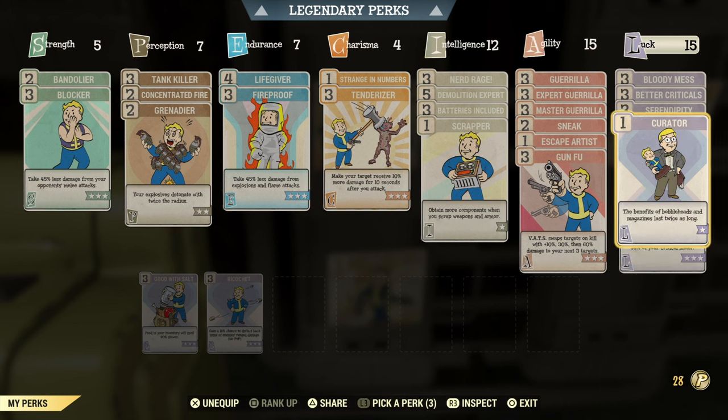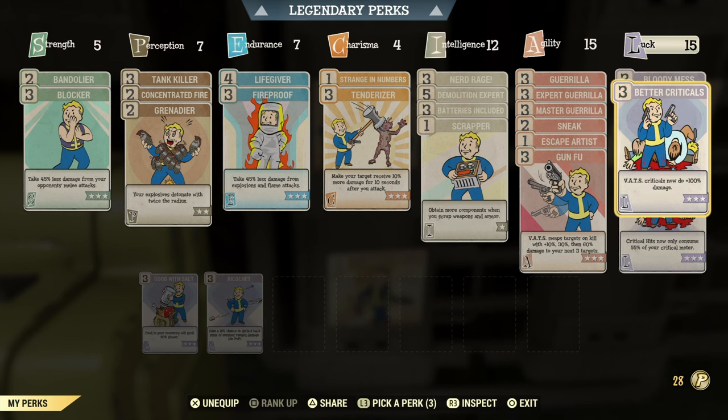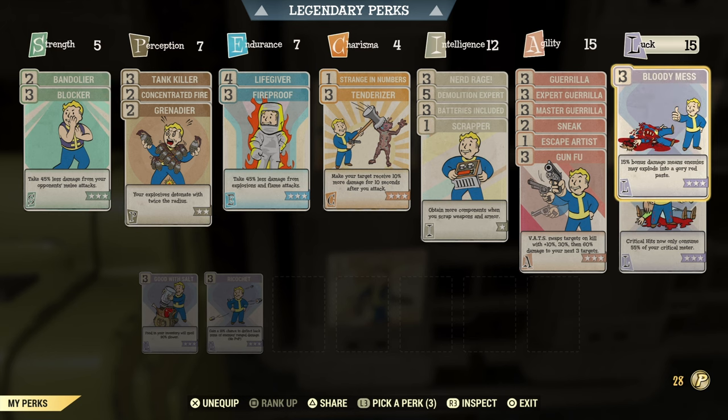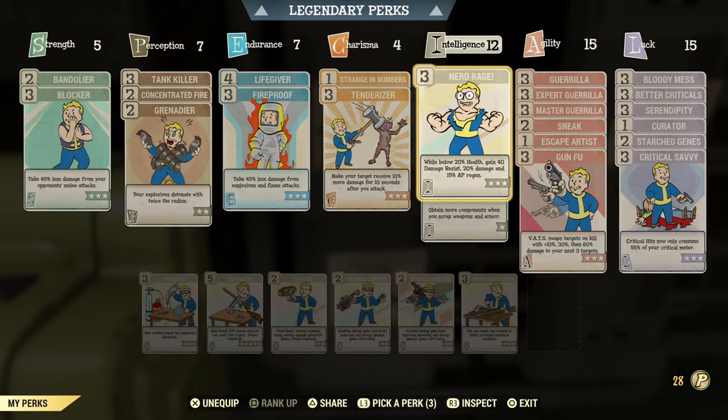In Luck there's nothing really special. We have Critical Savvy, Strange Genes to keep our mutations, and Curator because I use bobbleheads and magazines with this build to boost damage — with Curator a bobblehead lasts two hours, which is quite a long time. We also have Serendipity to avoid some damage, Bloody Criticals for even better criticals, and Bloody Mess for extra damage. So as you can see, we have every single damage perk available in the game, plus convenience perks like Scrapper and Batteries Included.